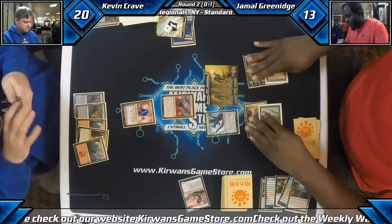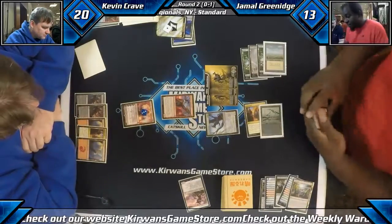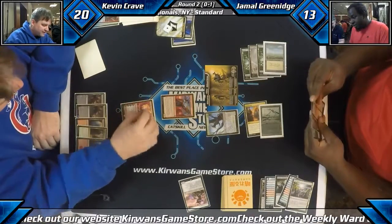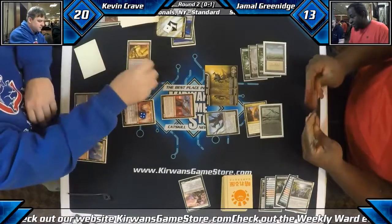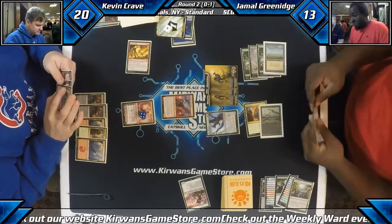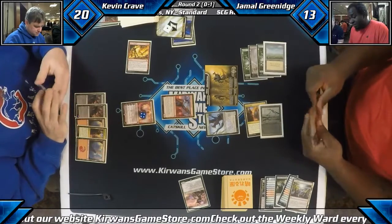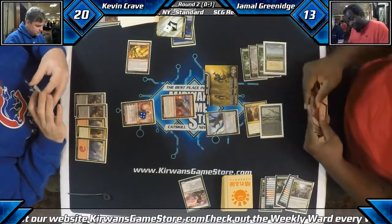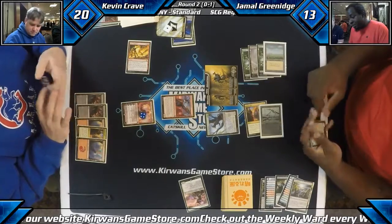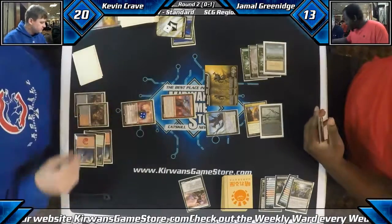He has no ways to cleanly deal with it — even if he gets rid of the 3-3, these 1/1 Scions are actually a big issue. They're going to start pressuring the Planeswalker, and that 1-2 does an okay job of blocking, but suiciding some Scions is not the worst thing. Fiery Temper — I would imagine that's going to take care of the Brood Monitor. It's almost like Kevin's just getting stuck with too much removal. He needed some pressure here. If he had hit one or two creatures off of these Chandras, I think he would have taken this game over.